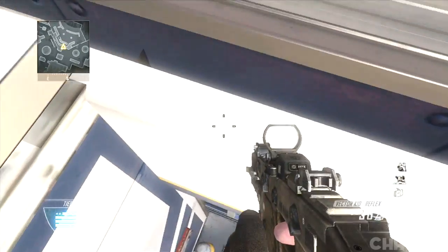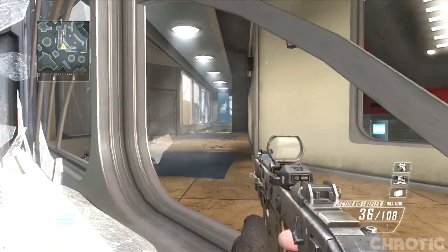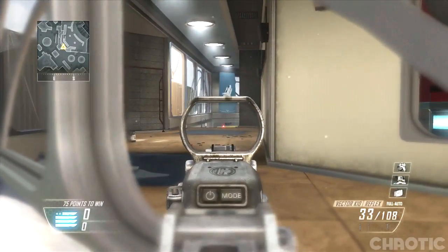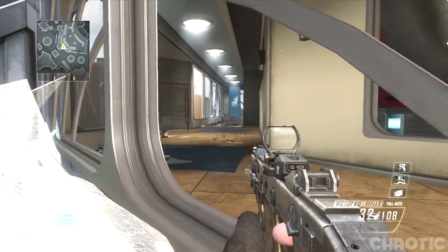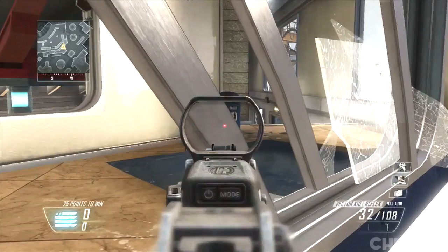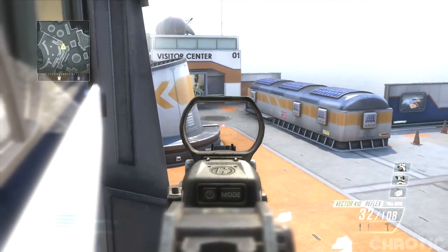For the first spot, this is a secret ledge on the side of the building on Takeoff. What you want to do is first smash out the window, then slowly edge your way around the second window, and you will be able to jump on top of this secret ledge on the side of the building.